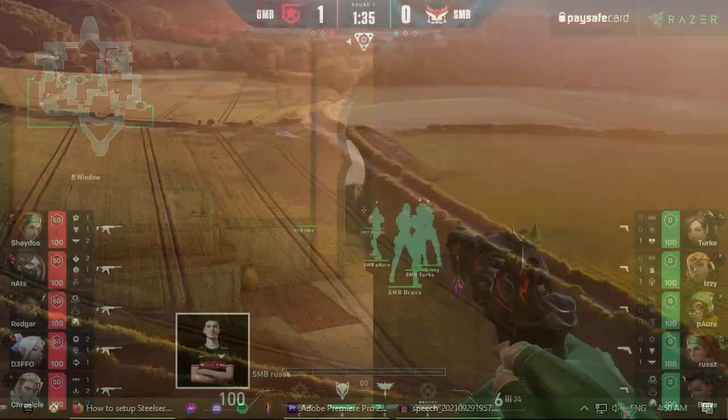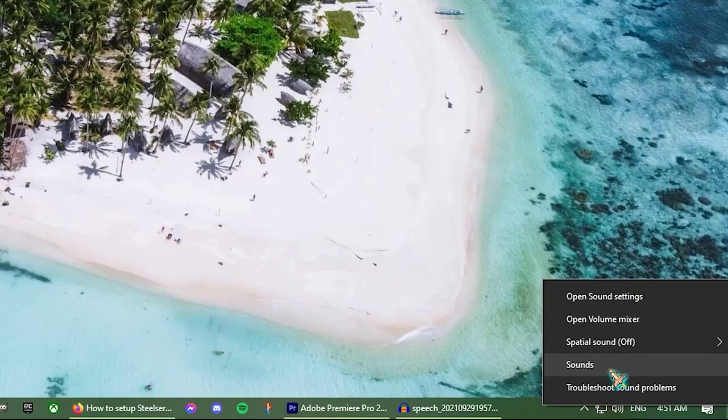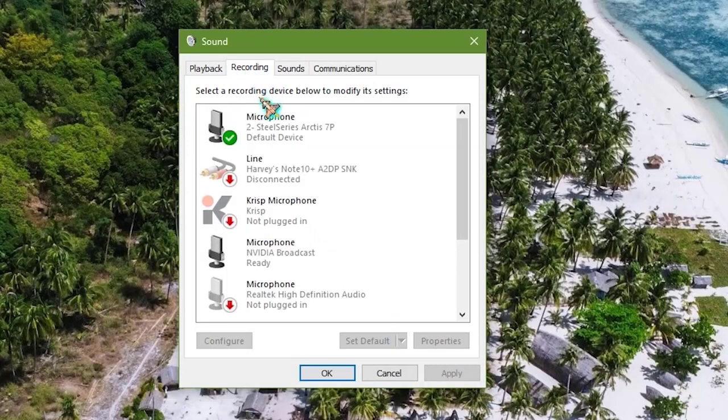Right click on the volume icon at the bottom right of your taskbar and click on Sounds. Go to Recording and make sure you have the correct mic selected as default. Once done, try talking in the mic and see if the green bar next to the default microphone goes up.